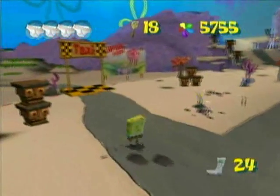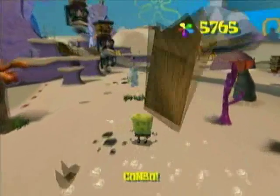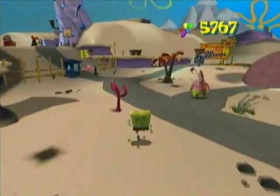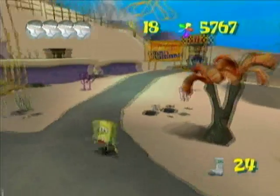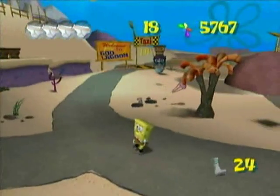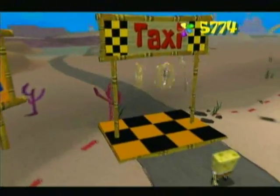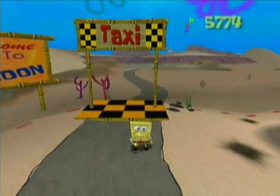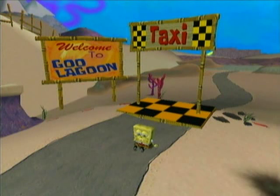Now we either could do two things: first do the boss battle, or head to the next location. I don't think we need the Bubble Bowl for anything in Cool Lagoon, which is our next location. In Cool Lagoon - hi Bubble Buddy, hi Patrick. This boss battle gives our first power-up and I don't think we need the Bubble Bowl for this one, so I think we better start with this one. In the next part we are going to start Goo Lagoon. This is the Supersonic signing off - see you at the next part!